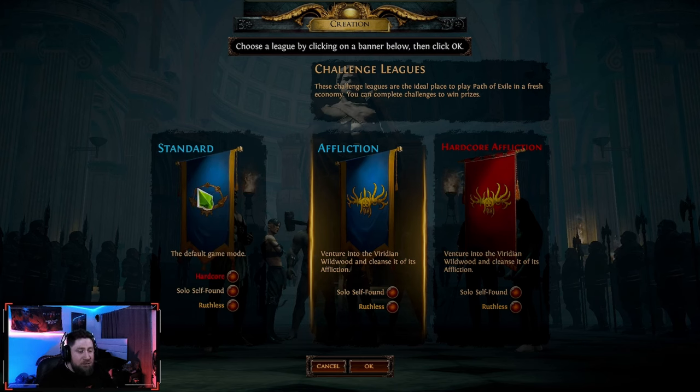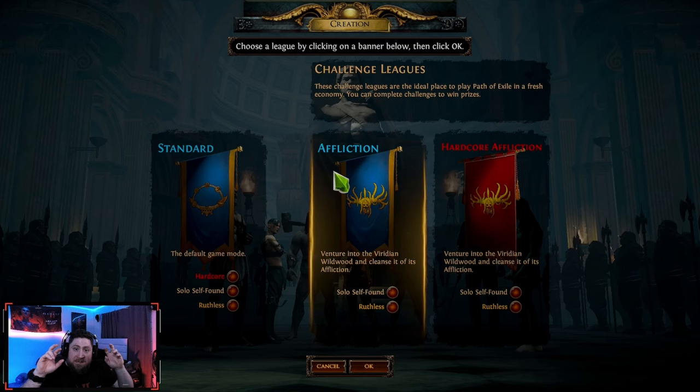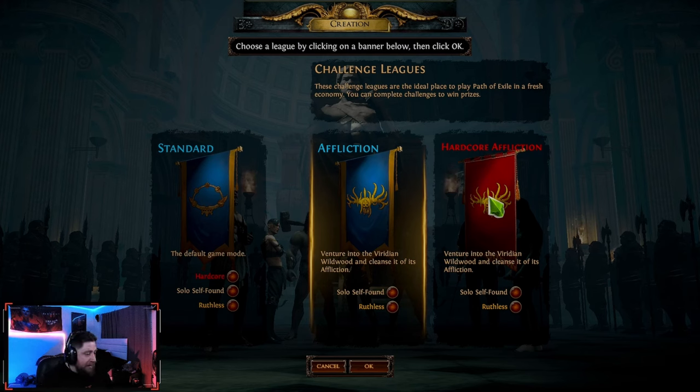You're going to have your Standard League, which is basically like your eternal realm. Then you have the seasonal league, highlighted by the Affliction, which is the seasonal theme. And then you have Hardcore Affliction, which is standard hardcore — if you die, you're dead, that's it. I would stick with the Affliction League, which is the seasonal soft core league. Soft core means when you die, your character is not deleted forever like it is in hardcore.